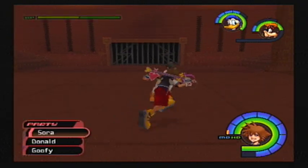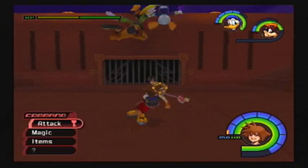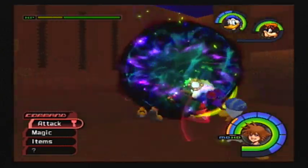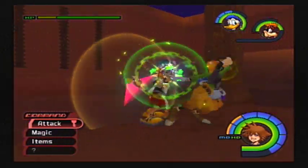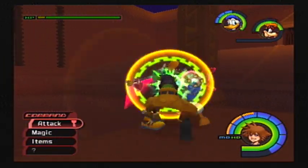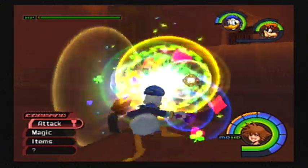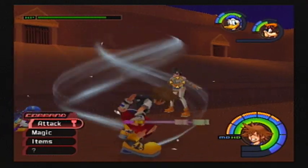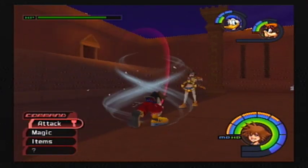Here we go. This is our first actual boss here — Yuffie. You can deflect her ninja stars back for tech points, which is actually recommended. Because you can stun her every time you deflect her, but you can't attack at her directly.